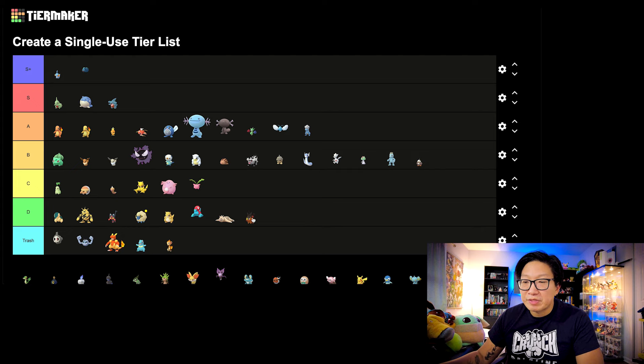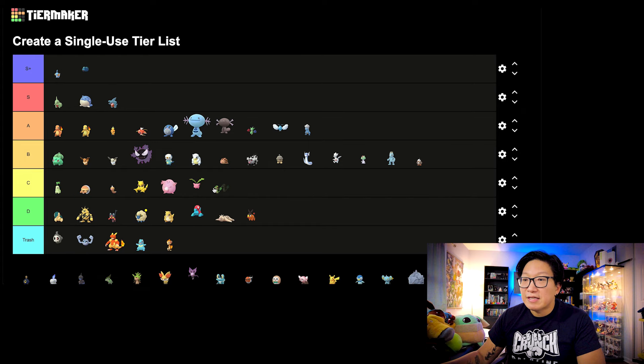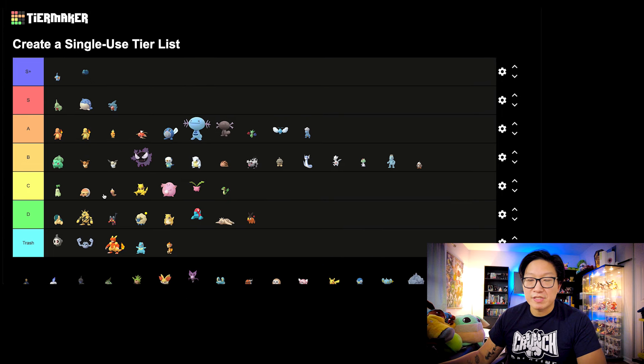Next up, we got Tepig. Just like Incineroar with Litten, it didn't really do anything for that Pokemon unfortunately — D tier. And then we got Snivy. I'm going to say this is C tier for much of the same reasons as Chikorita. Serperior is a niche Pokemon when it comes to the Great League, but it's quite a niche. It has access to some very powerful attacks, and I would say Frenzy Plant definitely elevates it into a top-tier Grass-type PvP pick. For the same reasons as Meganium, definitely deserving of C tier.